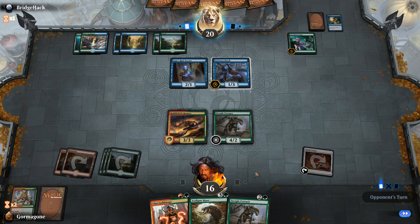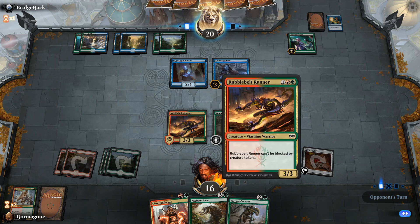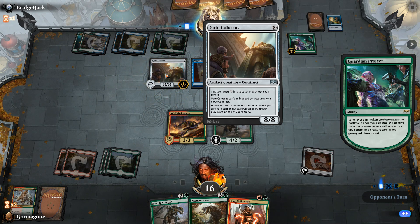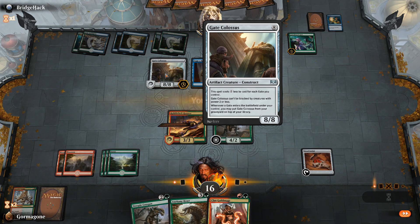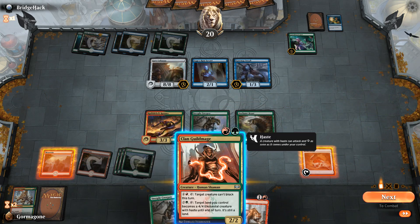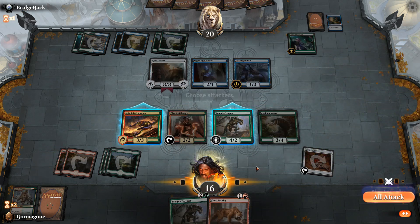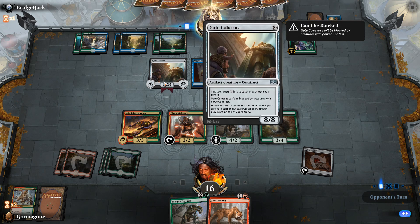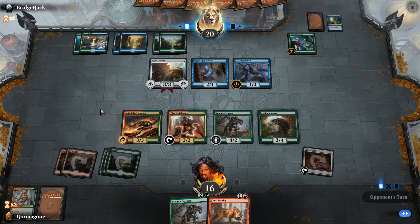You know, Gateway Sneak — you have to play gates for it to actually hit me now, because I've got stuff on the board. We have a way to deal with the Gate Colossus, but he could potentially be holding onto a gate to bring it back. You may put Gate Colossus from your graveyard on top of your library. So the creature drawn would have summoning sickness.